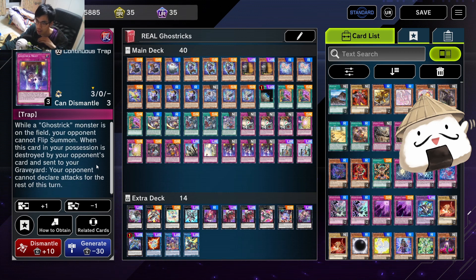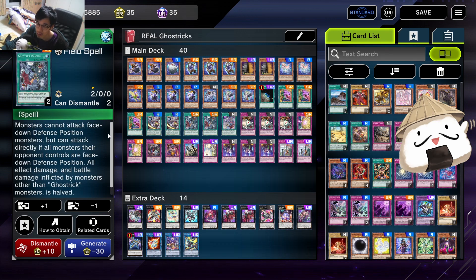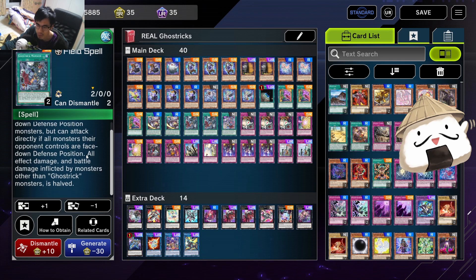With Ghost Trick Scare plus the combination of Ghost Trick Night - Scare flips them down, and then Night, when you control a Ghost Trick monster, ensures that your opponent's flipped cards can never come back up. Then you have the field spell Mansion which allows you to attack directly if they have face down monsters. That's basically the deck for Ghost Tricks.